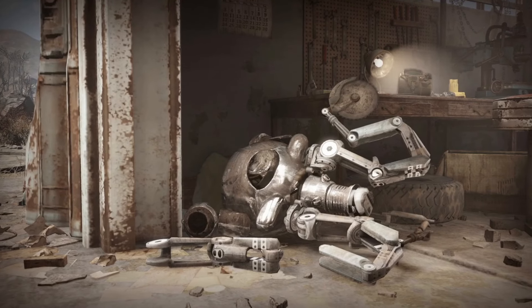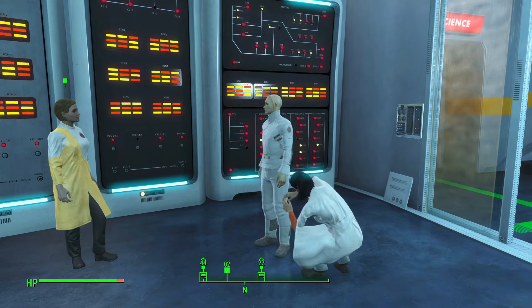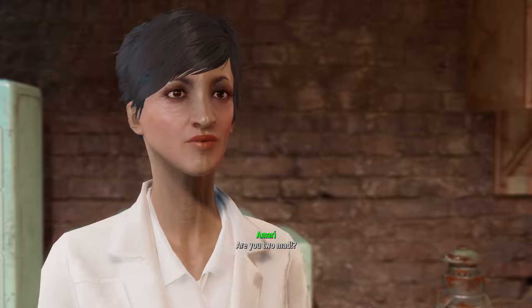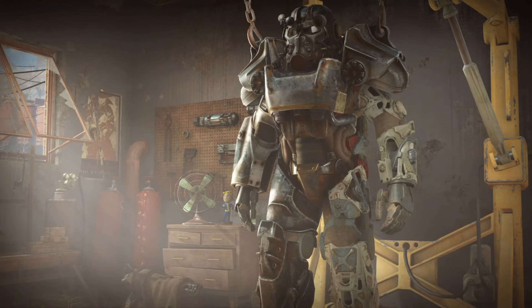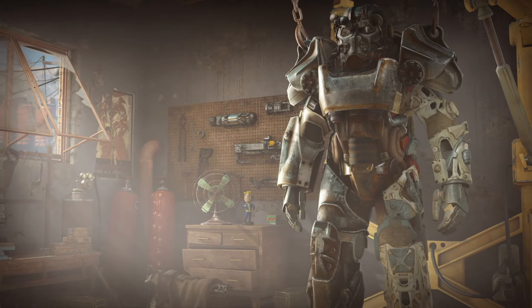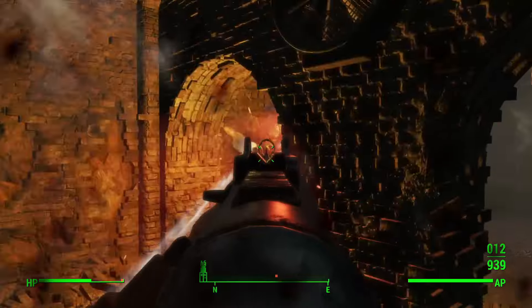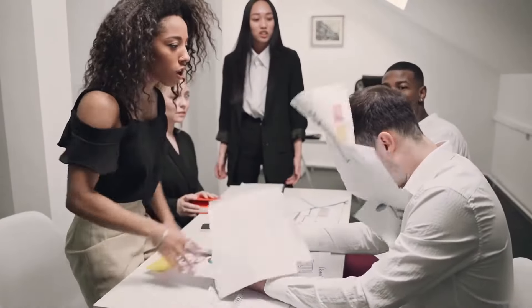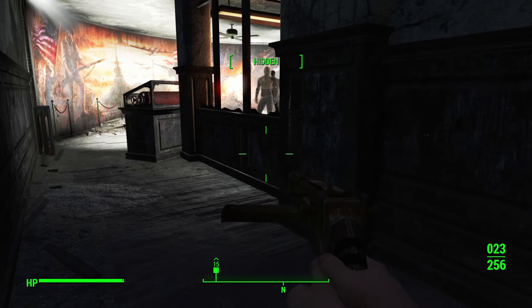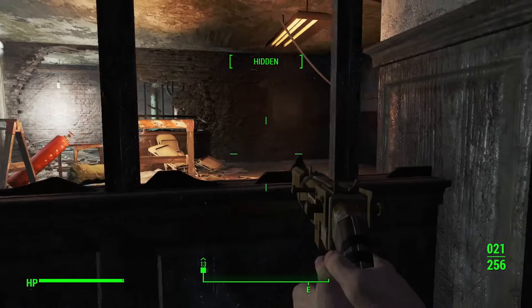While the jury is still out on who the best faction in Fallout 4 is, it seems that nearly everybody agrees there is a lot of room for improvement among each of the four major factions we are able to join. We thought it would be fun to analyze each major faction and come up with five ways to flesh them out, bringing them closer to their mission and vision statements. We're going to be fair by limiting ourselves to improvements that could be implemented using systems already in-game.